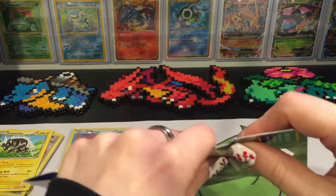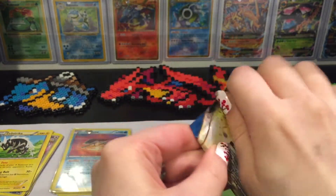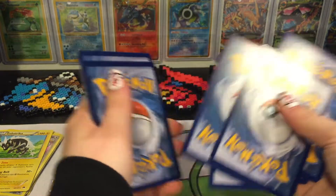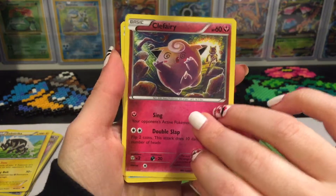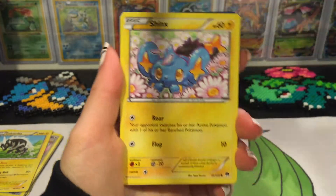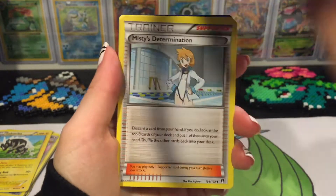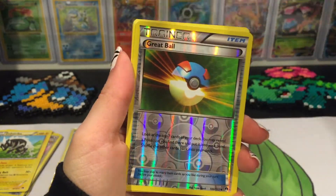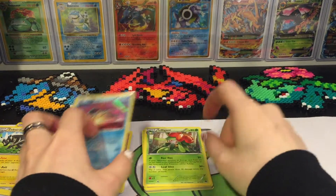All right, last pack — another Gyarados pack. We've got Tympole, Clefairy, Chikorita, Shinks, Numal, Arcanine, Misty's Determination, Gyarados Spirit Link, reverse holo of a Great Ball, and a non-holo rare Lilligant.